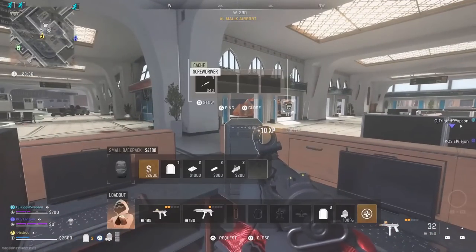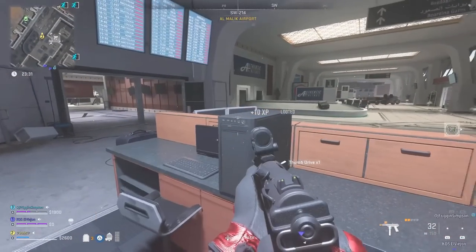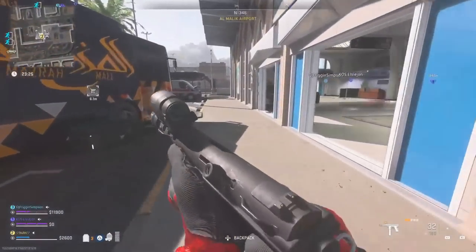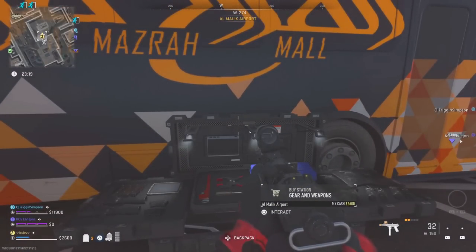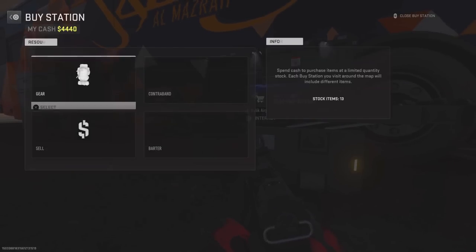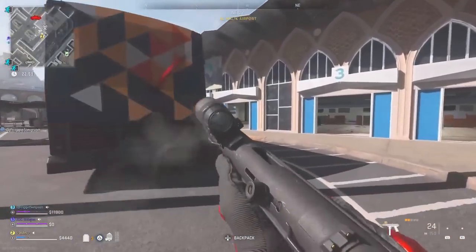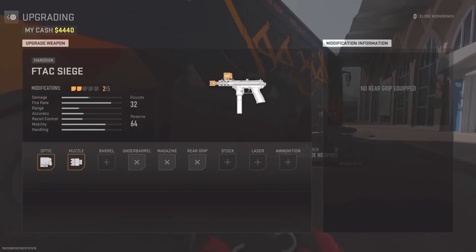All you want to do is load up into DMZ, put the weapon that you need the attachments on in your loadout, press confirm, and start up the DMZ match. When you spawn in, head over to a buy station. By the buy stations there's also a station where you can equip attachments. Each attachment costs 3,000 cash — that's the only downside — so you need to collect loot in DMZ and get 3,000 cash for each attachment you want to unlock. Each game the attachments are random: some are locked and some you can select.